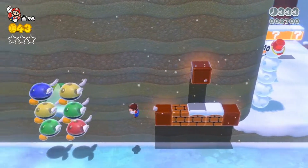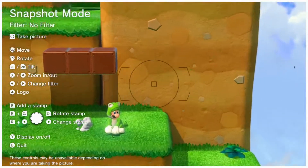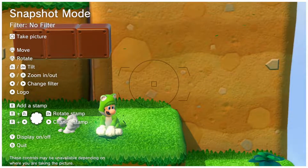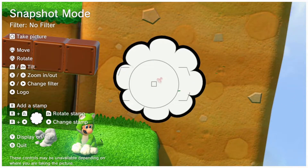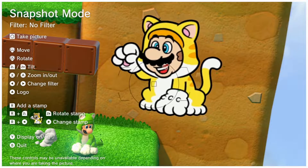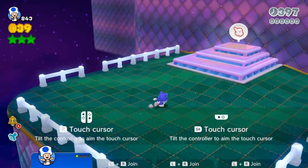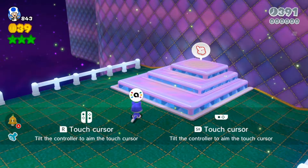Another great addition was the snapshot mode from Super Mario Odyssey, and it was a great way of utilizing the capture button on the Nintendo Switch. It's also a replacement of the stamp, which works well since you could actually place them on any solid surface. They also added amiibo functionality to this game, which is interesting and unexpected, but it's a welcome addition.